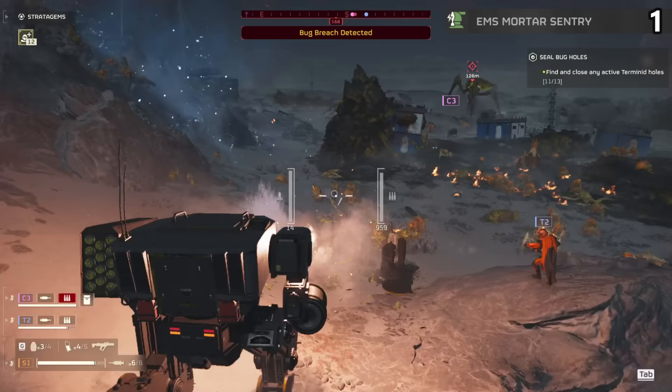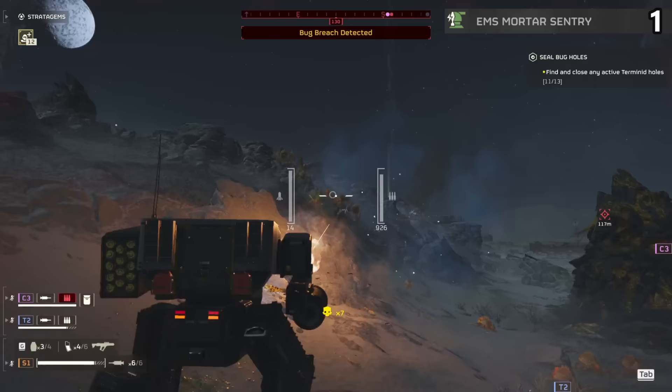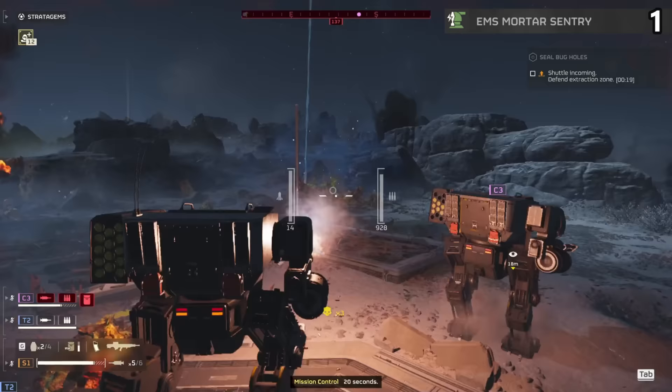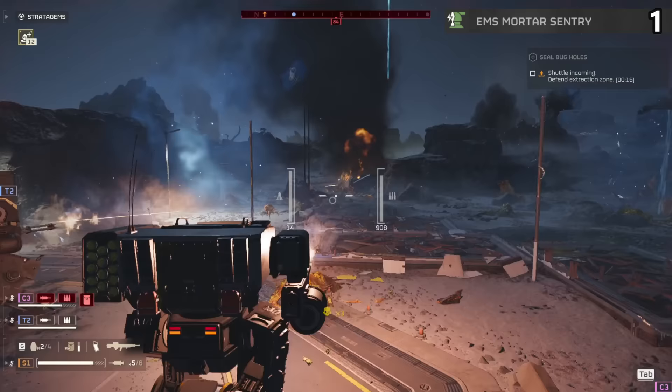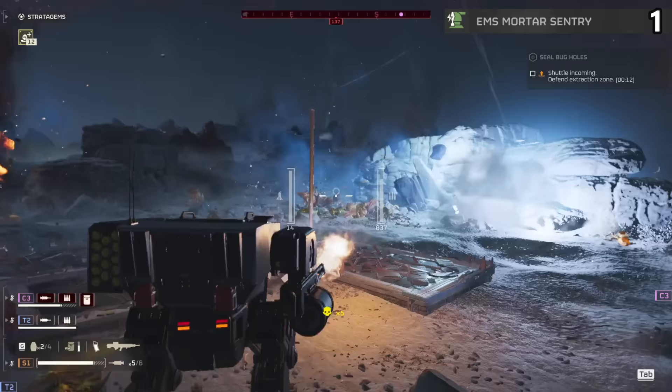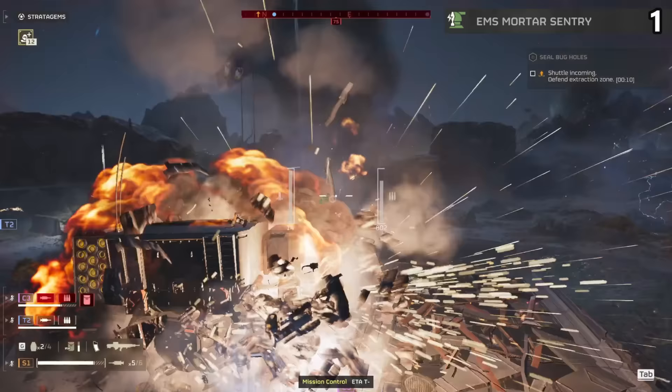And now for the single best defensive stratagem in Helldivers 2: the EMS Mortar Sentry. When an item completely trivializes half the game, well, here you go. This drops down a mortar that, like I mentioned earlier, has some crazy range. And rather than shooting explosive pods out, it shoots an EMS field. Once it hits the ground, anything inside is just shut down.